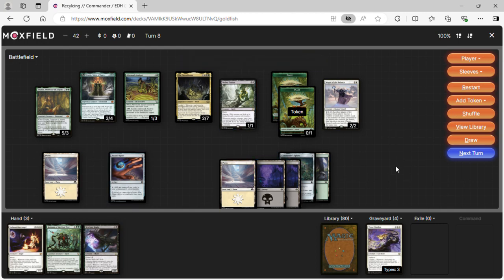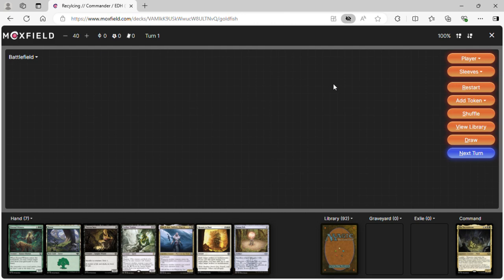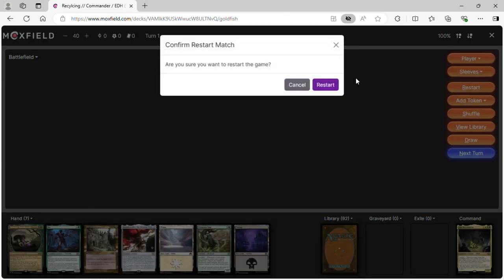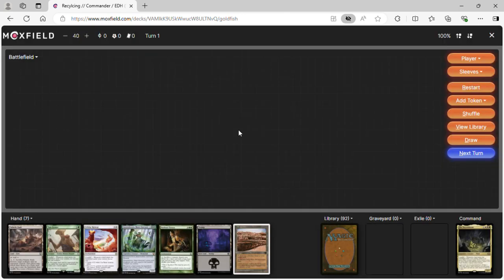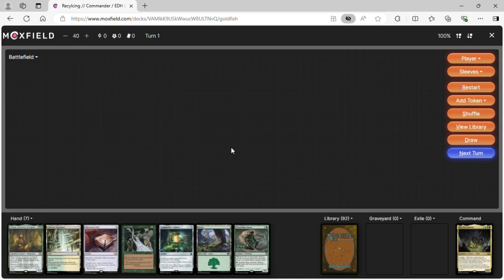We can do Skyclave Shade — in all these games we have not seen any of our sack outlets, which is surprising. We've also had some bad hands. Our mana base is a little messed up — we might have to work on it.